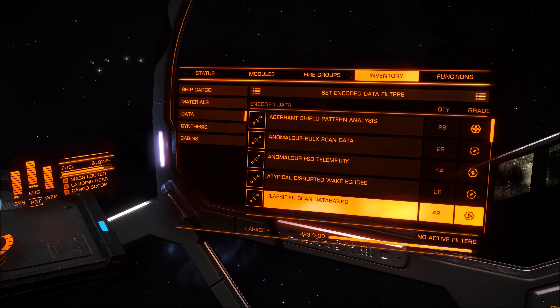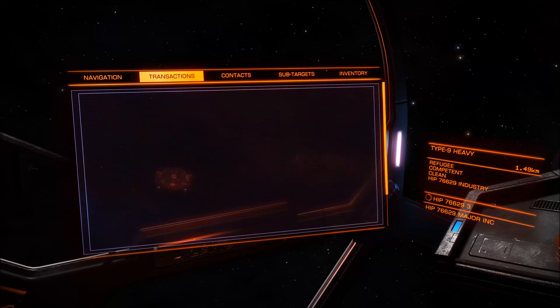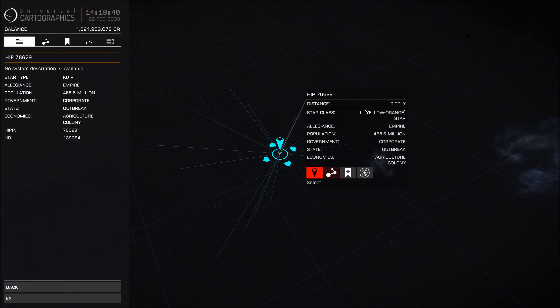If we have a look at the classified scan databanks, we see they're collected from haulage vehicles — specifically Type 9s and Type 7s — but you can collect them off a few other ships too. Those tend to be the best odds. What you need to do is look for these things called convoy beacons. You'll often find them in select systems where you'll see a lot of Type 9s.